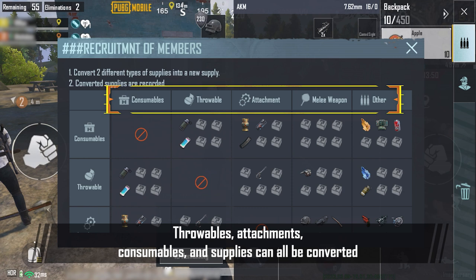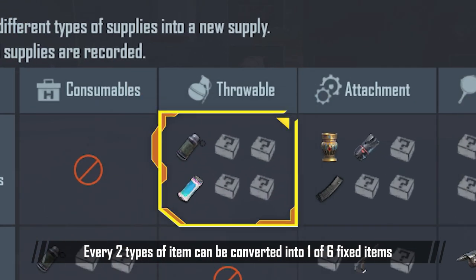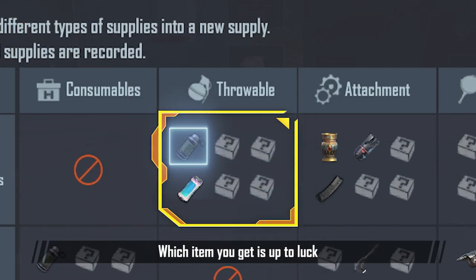Throwables, attachments, consumables, and supplies can all be converted. Every two types of item can be converted into one of six fixed items. Which item you get is up to luck.